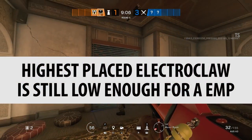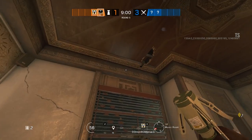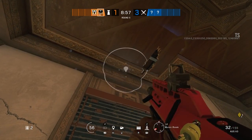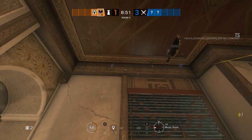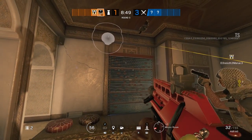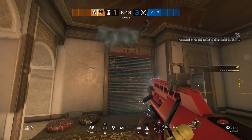The highest placed electroclaw is still low enough for an EMP. We're going to put one way too high on the roof — too high to electrify a reinforced wall — and then one just in range of the wall which will electrify it. Then we EMP it from the ground floor. Thatcher is an amazing counter to these devices, and with the new season I think he's going to get picked a lot. Although his EMPs might not be enough to take out the amount of gadgets you're going to be up against.